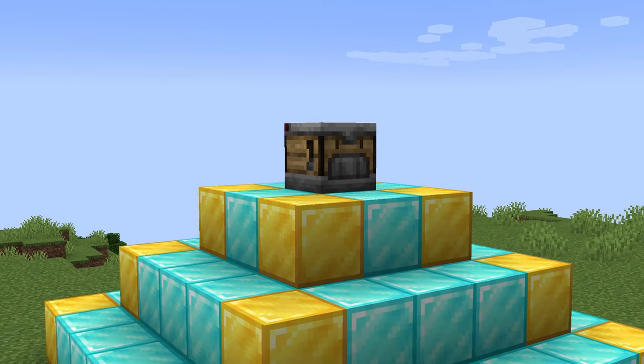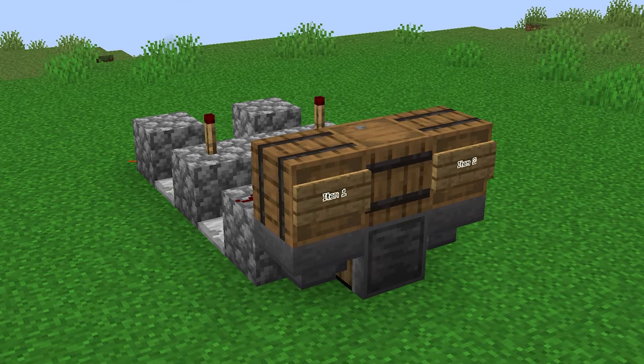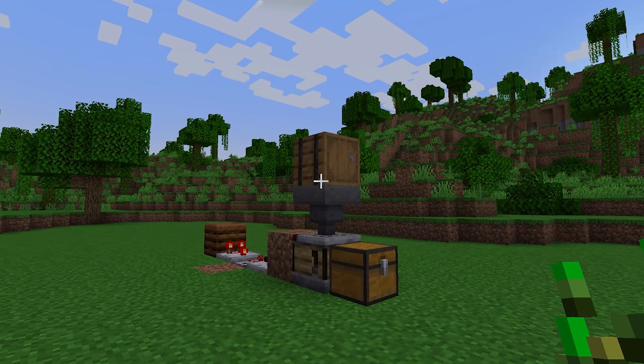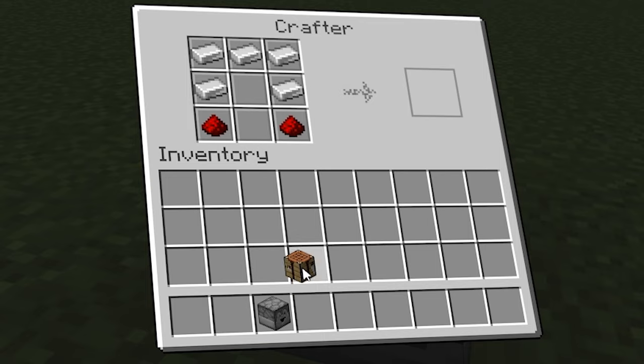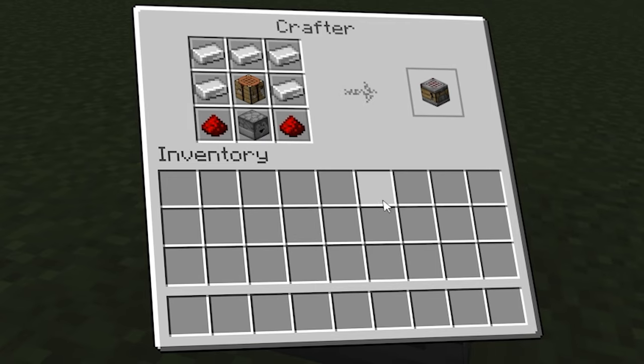Here's a simple explanation of how the new crafter works and two simple designs to craft almost anything you need. To craft a crafter you need just five iron, two redstone, a dropper, and a crafting table.